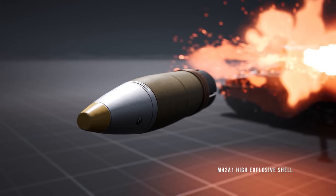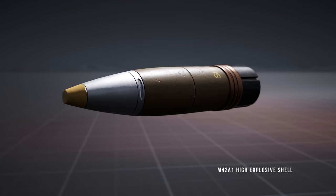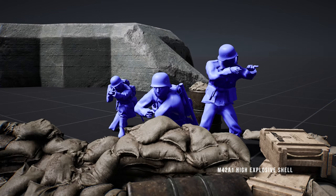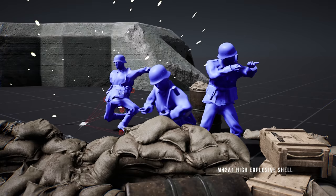Looking at the M42A1 high-explosive shell, it will explode upon impact if triggered by a thick enough surface, causing damage to anyone near the explosion. Best used against fortifications, lightly armored targets, and infantry, it throws shrapnel in all directions around its impact point.